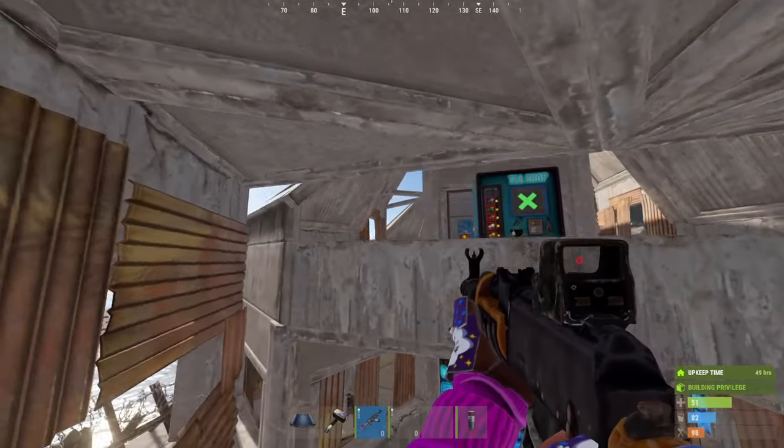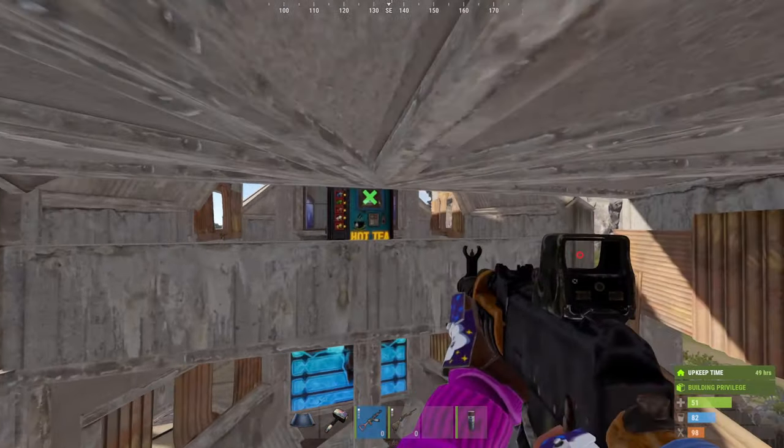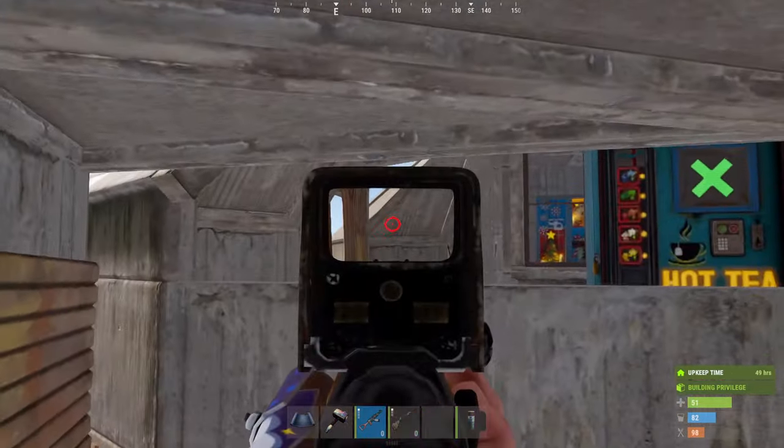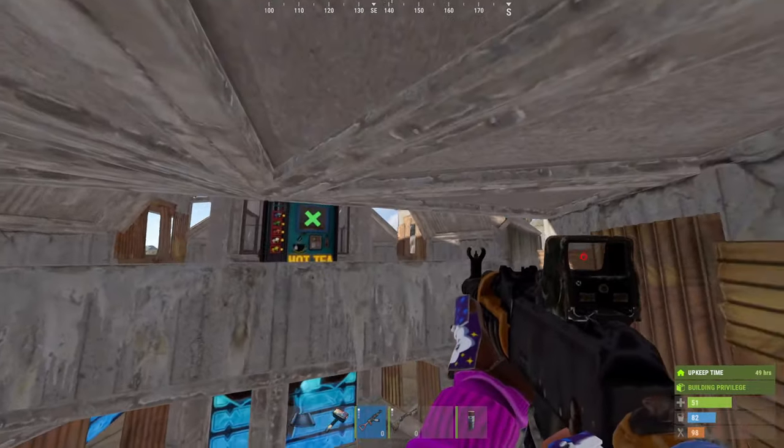And then you've got your floor take-backs and your roof take-backs - whatever they're called. And obviously you've got the same on the opposite side. You've got two doors that aren't identical for some unknown reason.